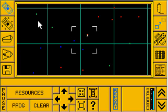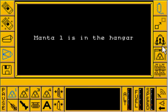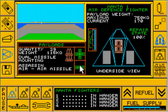Some of the cooler features of Carrier Command are the vehicles that you can deploy. Since this is an aircraft carrier, it naturally would have aircraft, which are called the Mantas. As you can see, there's picture-in-picture here, which is another feature that's kind of cool — not really done before in video games.